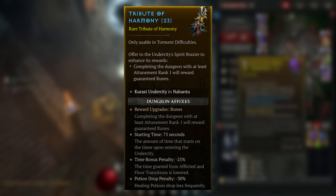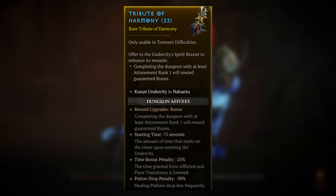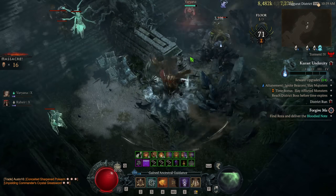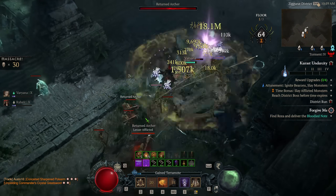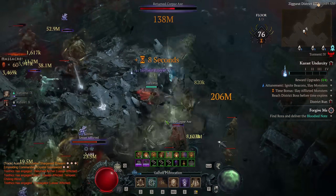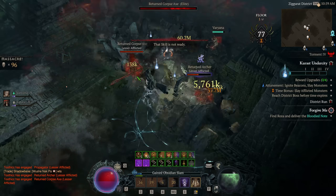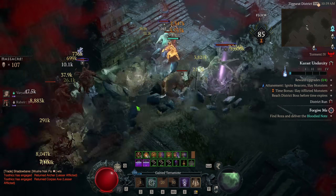First for rare tributes, we have the Tribute of Harmony, which rewards you with runes at the end of the dungeon. This seems to be the best way to get any runes you're looking for. It's arguable whether it's better for legendary runes than just spamming endgame boss ladders, but if you're looking for any other runes, it's significantly better — you open a chest that gives a ton of runes of every rarity. Also, if you're into trading, this is probably one of the best ways to make gold right now, because so many runes are being used in mythic crafting. Some magic runes are incredibly valuable — I think the Moni Runes are going for around 90 million gold, which is crazy. Most legendary runes aren't even going for that.